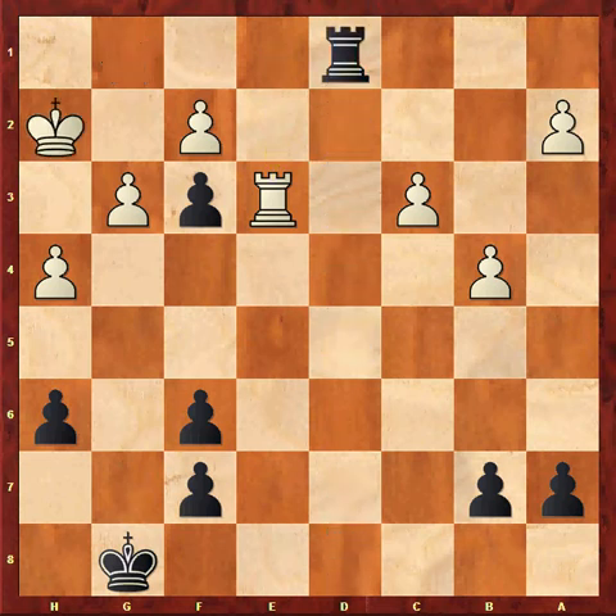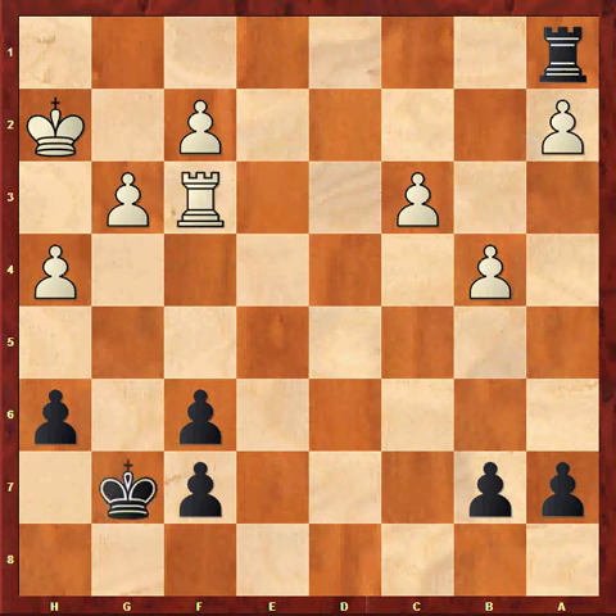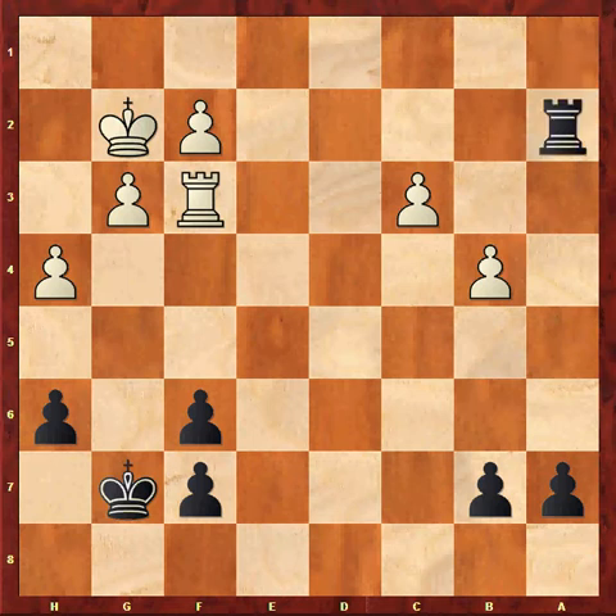Rd1 check, Kh2, Ra1 was the best way to defend. When Rxf3, Kg7, Kg2, Rxa2 should be a draw. White is slightly better, however.